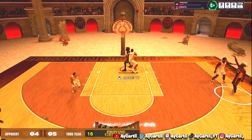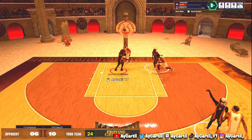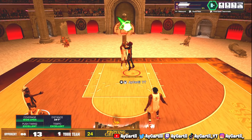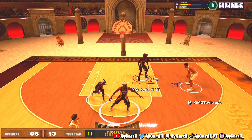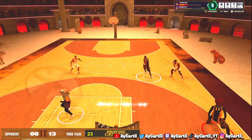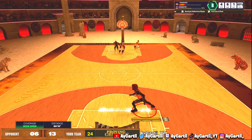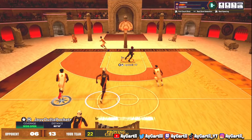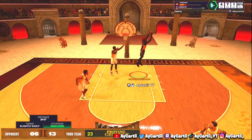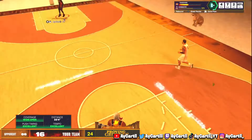If you want a good center build in NBA 2K25, I've got it for you. I'm just too big for them down there. Give me that kick it back out and we keep the possession alive — that is one of the most important things in this game. Your guards are gonna miss, you gotta keep the possession alive. They bricked — give me that board, throw it down. Look at that pass accuracy — that'll be key later on in the video.